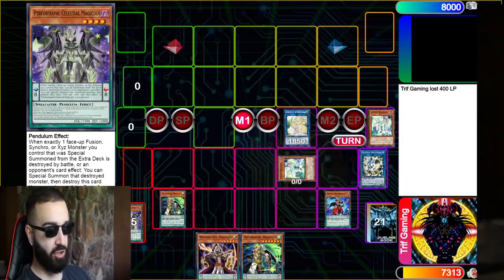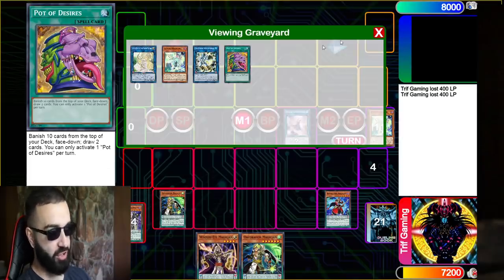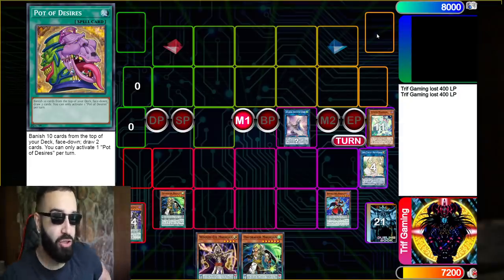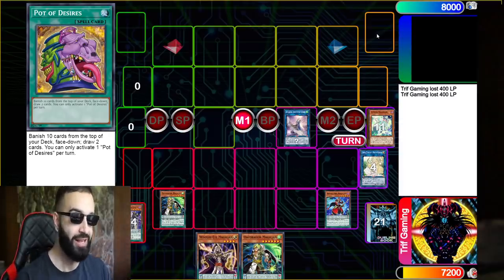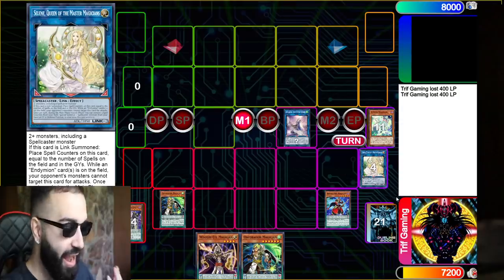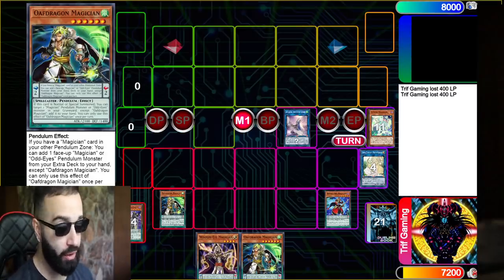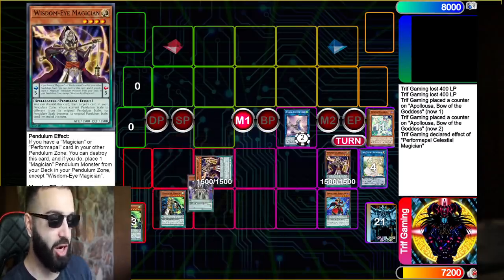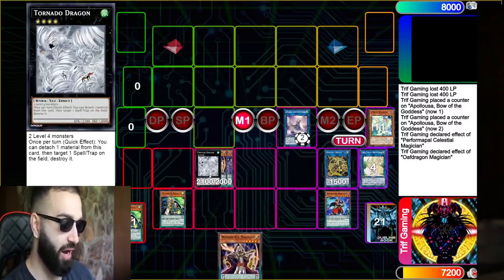We're going to summon with Needle Fiber, go Selena, special another one. If they hand trap Needle Fiber you literally don't care — Needle Fiber is there just to make an Apollousa. Apollousa is there to protect from hand traps; it gives this deck some hand trap proof it was previously missing. If they hand trap Needle Fiber we go into Apollousa, so our actual play is safe. Without Harmonizing our end board won't be its absolute best, but it's still enough to win.